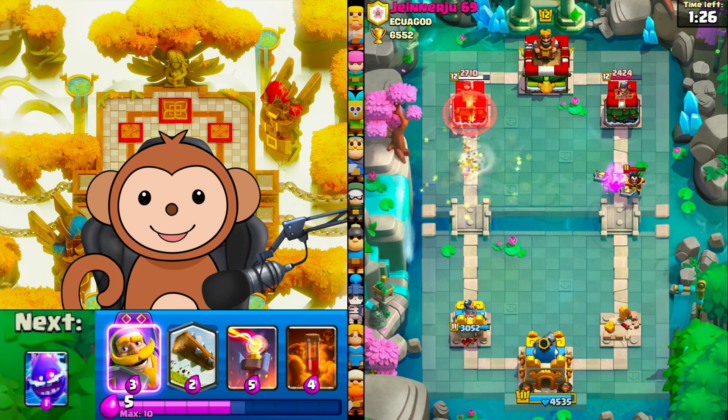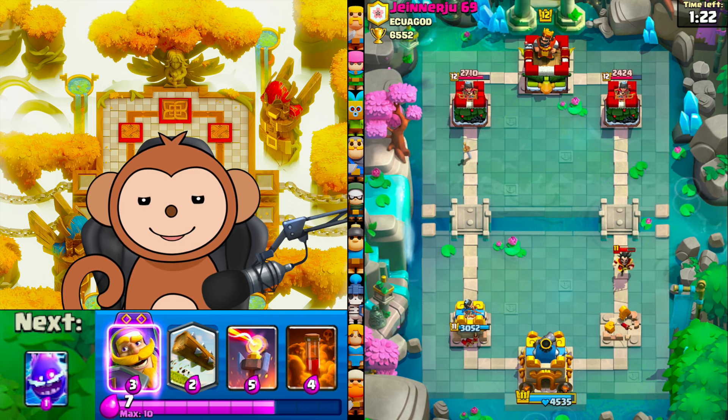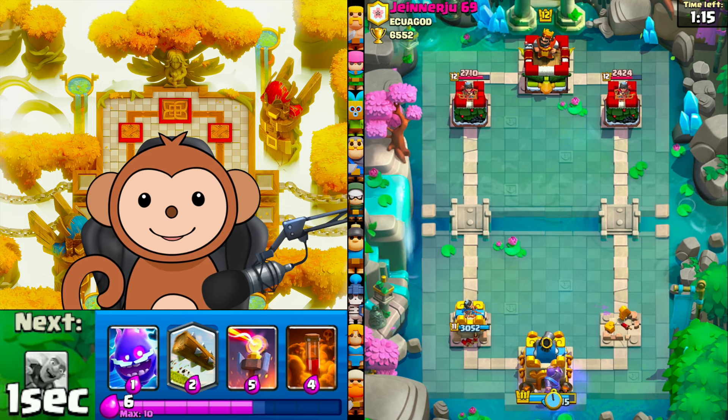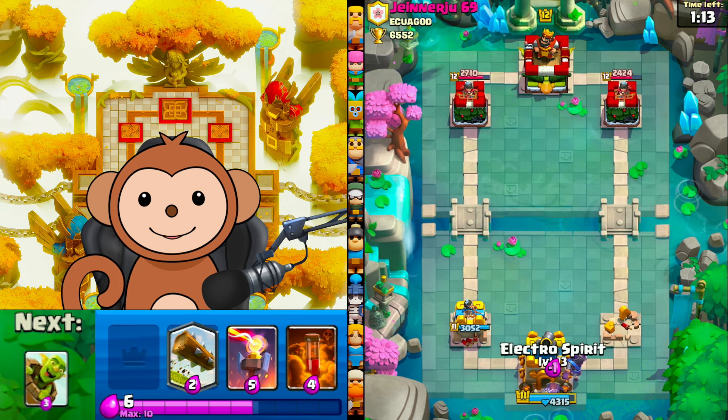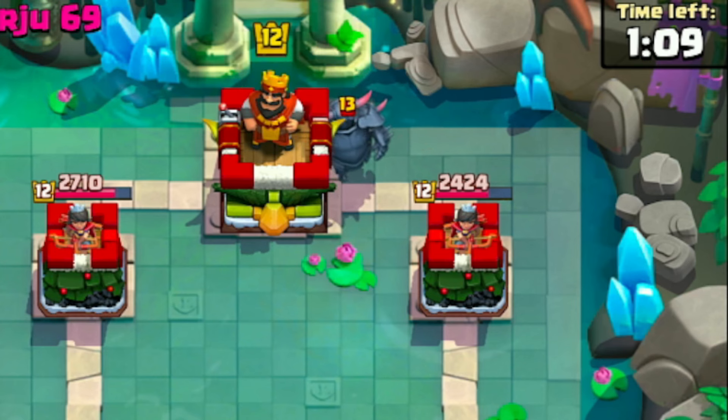The crazy thing is a lot of players — a lot of decks — don't do so well against air decks, but there's not that many people that play air decks so it's not too bad. Knight behind king, e-chip. He's got PEKKA too, bro — get out of here.